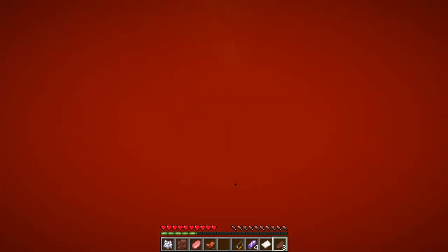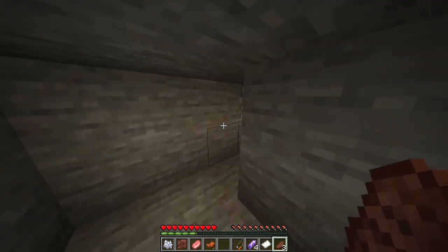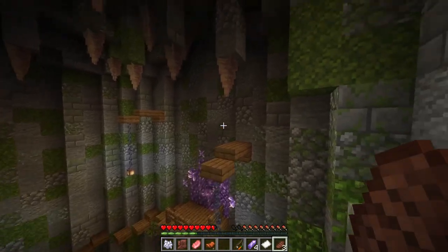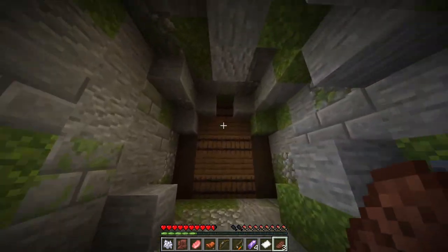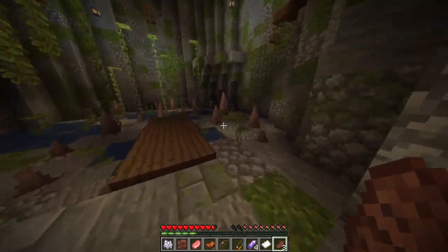Did I break the dungeon again? Oh okay, the key's back — I did not know that was going to happen. I've broken the dungeon like three times now. Can I go over there? There's nothing over there. It can't be a stone button, because otherwise it wouldn't give me a bow. There goes my exit.